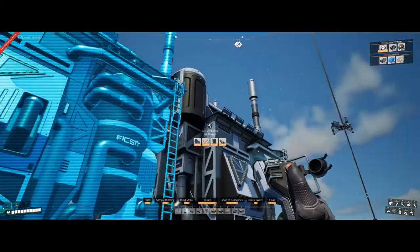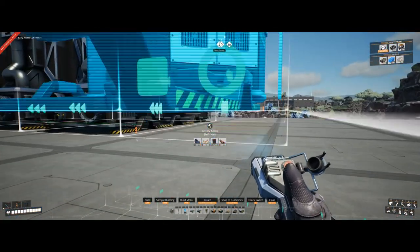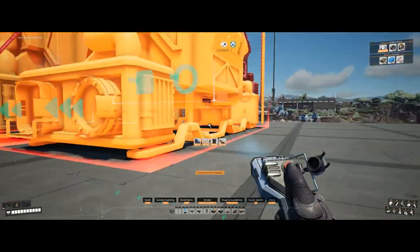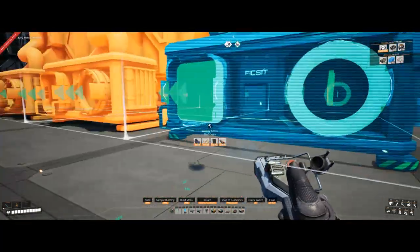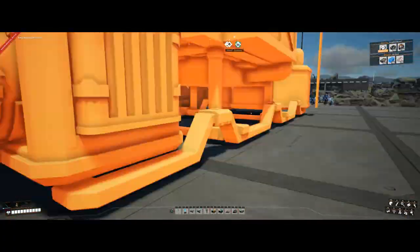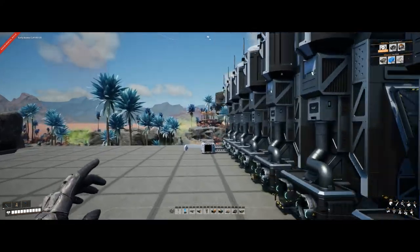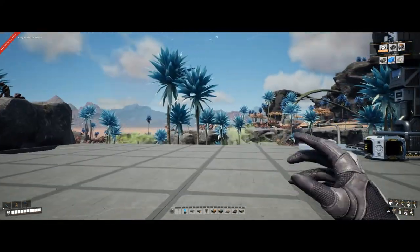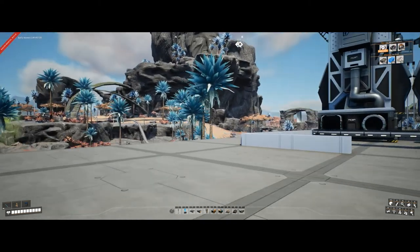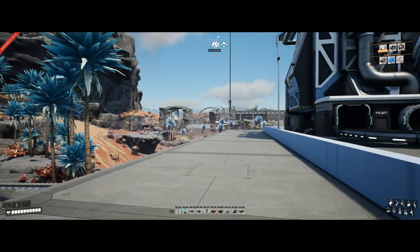Let me check if I have enough. That's what I want — 11: one, two, three, four, five, six, seven, eight, nine, ten. Out of motors. I'll pop it forward here and when I come back I'll have the refineries done, then I'll look at setting up the assemblers for the circuit boards.